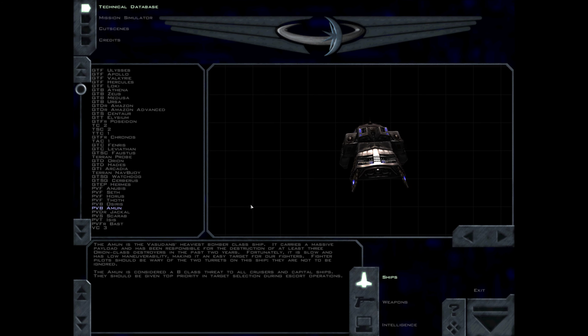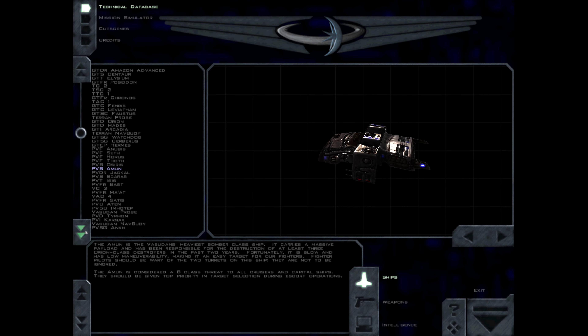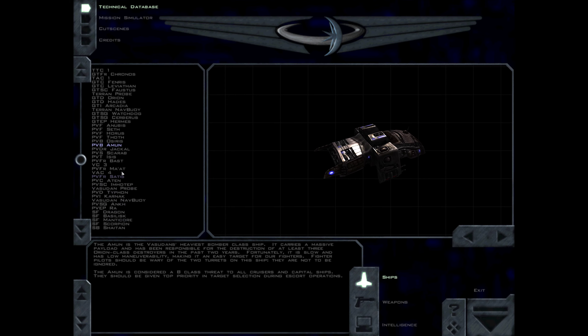The Amul is the Vasudan's heaviest bomber-class ship. It carries a massive payload and has been responsible for the destruction of at least three Orion-class destroyers in the past two years. Fortunately, it is slow and has low maneuverability, making it an easy target for our fighters. Fighter pilots should be wary of the two turrets on this ship — they are not to be ignored. The Amul is considered a B-class threat to all cruisers and capital ships. They should be given top priority in target selection during escort operations.